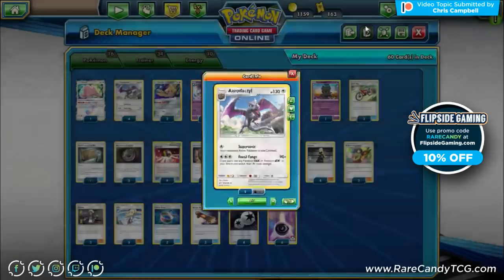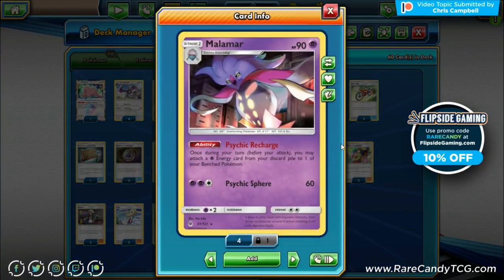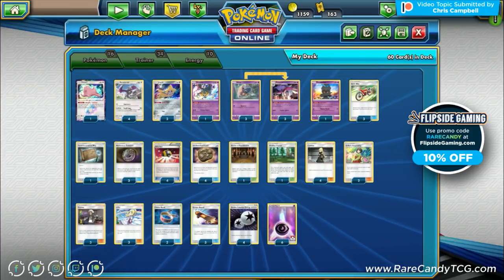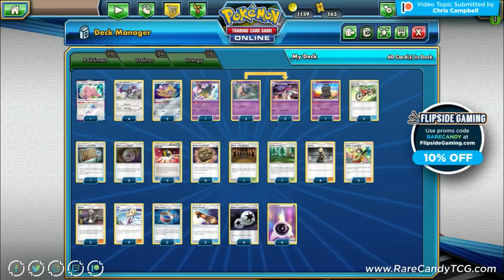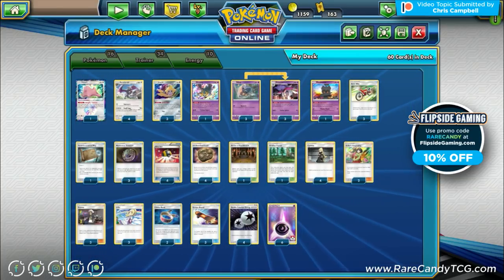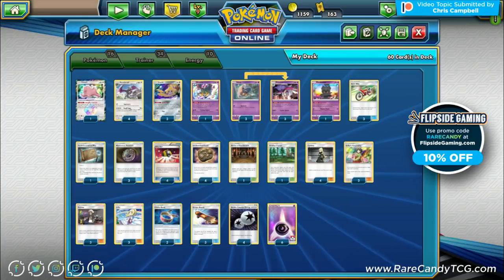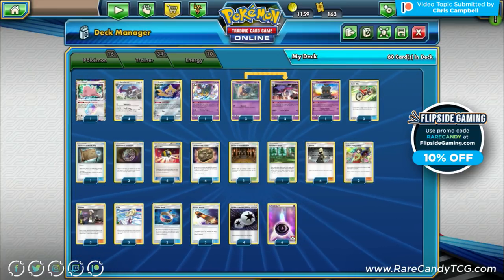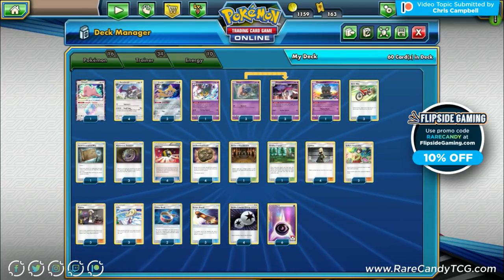We can knock out most basic GXs and Stage 1 GXs consistently. The big downside is the attack costs three energy - if it were double colorless based it would be insane. So we need energy acceleration, and we've chosen Malamar as our partner. Malamar has the Psychic Recharge ability to accelerate a psychic energy from the discard pile to a bench Pokemon. We actually play a thinner Malamar line because Aerodactyl doesn't discard energy - it only needs one psychic plus a double colorless.